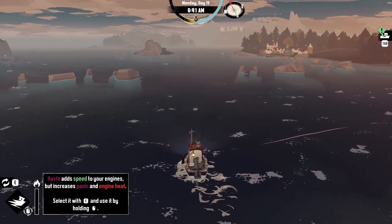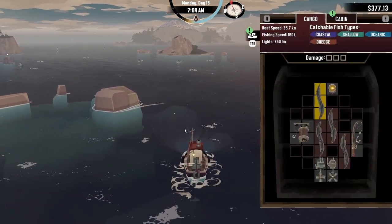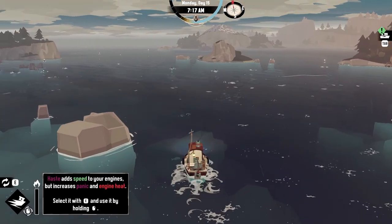We got a new ability — Haste! It adds speed to your engines but increases panic and engine heat. Okay, so it's one of the abilities we can have. Oh man it's rough. Let's put it on just in case, in case we need it to quickly get out of a situation. Okay, all my crab pots look like they're done but let's empty our wares first.